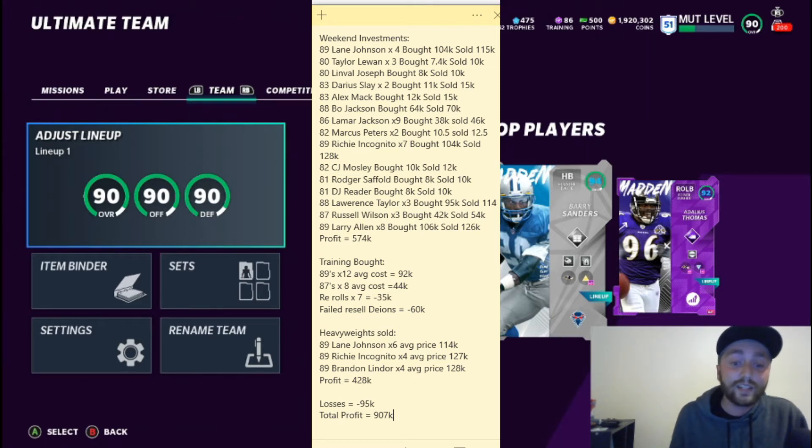If I didn't hit a Lane Johnson, Richie Incognito, or Brandon Linder, I re-rolled. You have a 60% chance of hitting those. Richie Incognito was normally the easiest one to sell for a higher price. I got lucky with Brandon Linder — when I put them up they were price gouged and all sold. Lane Johnson you can make a decent profit on too, and all these prices are after EA tax.